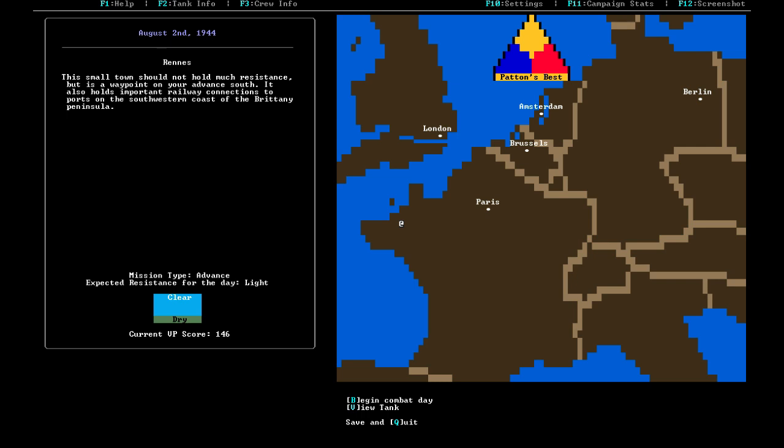The campaign map shows us in Europe — right now we're in Brittany at the friendly marker. The campaign proceeds through a series of combat days: each day has a location, a mission type, expected enemy resistance levels, and weather conditions as modifiers. We've been accumulating points. After some inter-mission management, we're going to drive out to Rene and fight our way through enemy territory.